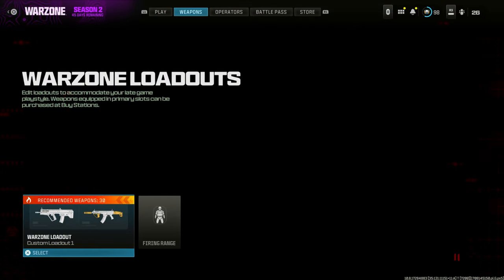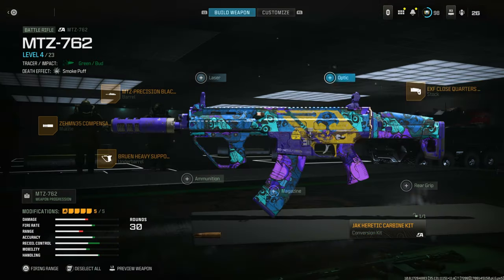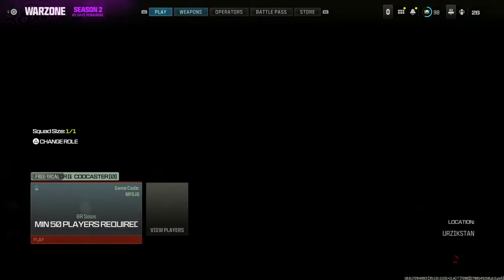Once you're in, go to the Weapons section and make the class that you want to take over to Multiplayer or Warzone. Once your class is set up, go back all the way back until you get to the What's Hot menu.